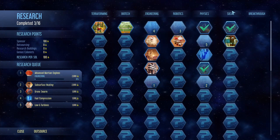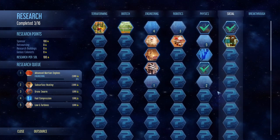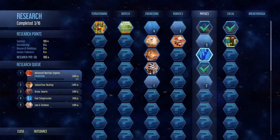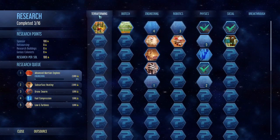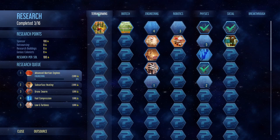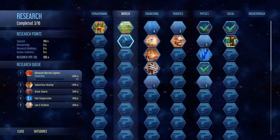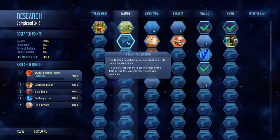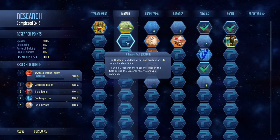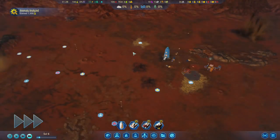Since we're not getting colonists, we're not going to go down the social tree — not yet at least. Going to focus on the physics. We've got two queued up over here. I think in this one I would like to start terraforming a little bit earlier, but we're going to wait for a few breakthroughs first to see what we get, maybe make it a little bit easier. Biotech — I think that's going to be secondary for the time being, although I do think that's where the moisture vaporators are, so we might have to focus on this a little bit later.